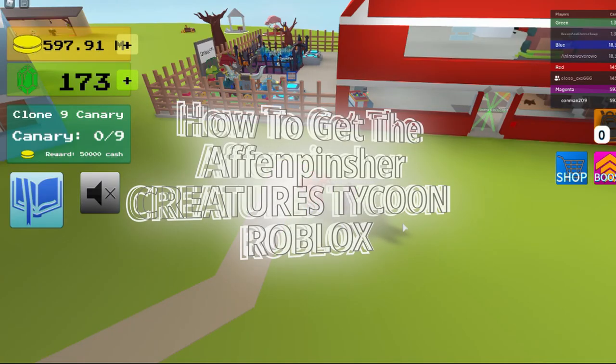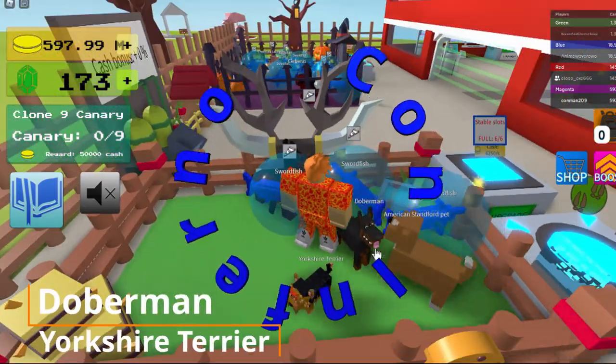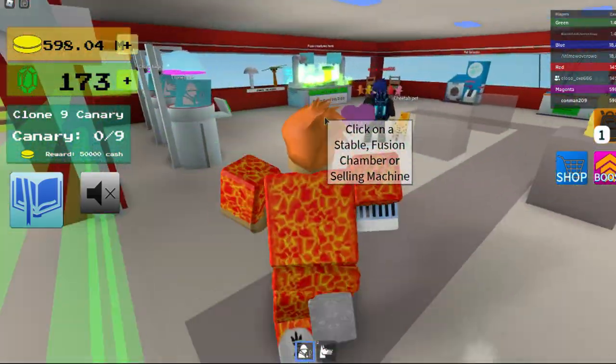Hey guys, so I'm going to be showing you how to get the Affenpinshire. First you go over and get your Doberman and Yorkshire Terrier, and then you put them in the fusion chamber.